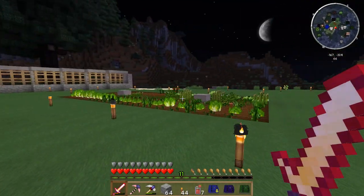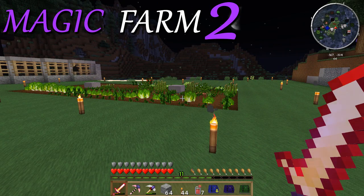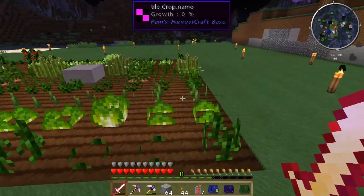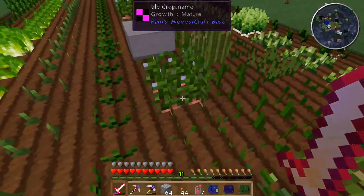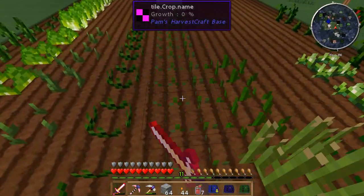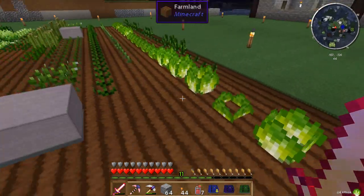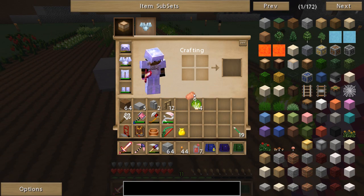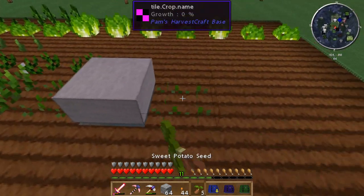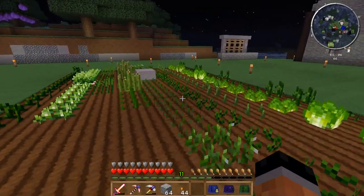Hey everyone, welcome back to Magic Farm. Last episode we set ourselves up a new little farm. We got tomatoes, lettuce - I've already forgotten what all we have here. We have sweet potatoes, awesome. I'm going to harvest those, we do have some lettuce that looks like it's matured. I'm going to go ahead and craft these into seeds so I can finish planting. I guess I only need it for that, but we'll get plenty more very soon.